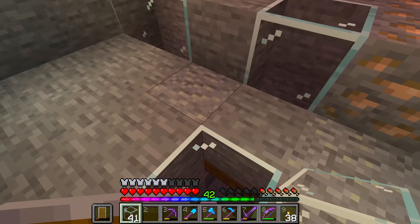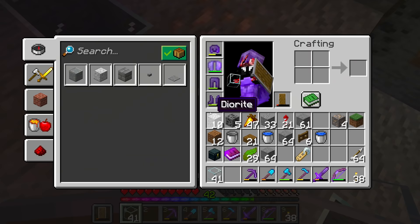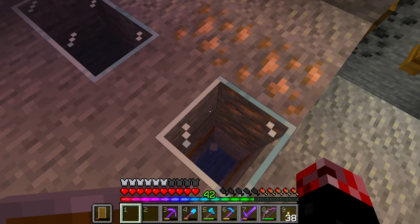The next step should be to go ahead and A, cure the zombie villagers that we've captured over time, and B, get ourselves a zombie in the middle here. The good news is I've already got a name tag for the zombie. All we have to do is try and get him down here, which may be easier said than done.